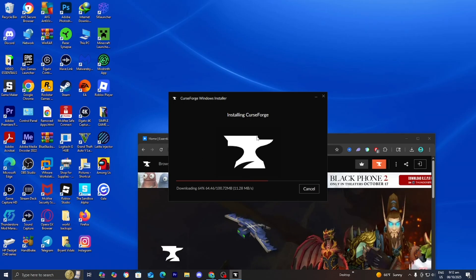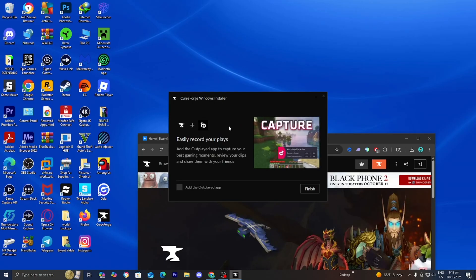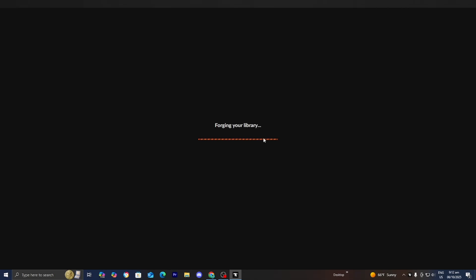Some of you may have already downloaded CurseForge — if that's the case, just open it up. This step is for people who don't already have CurseForge installed. CurseForge is basically a platform where you're able to download mods with the click of a single button and it's incredibly easy to use. Once installation is done, press Finish and CurseForge will open up.